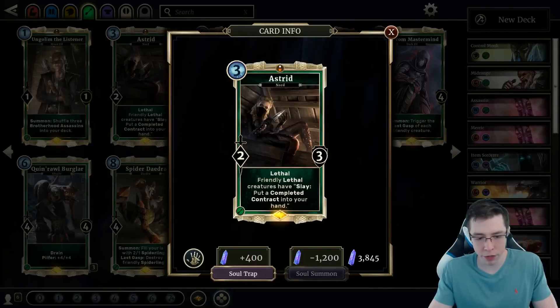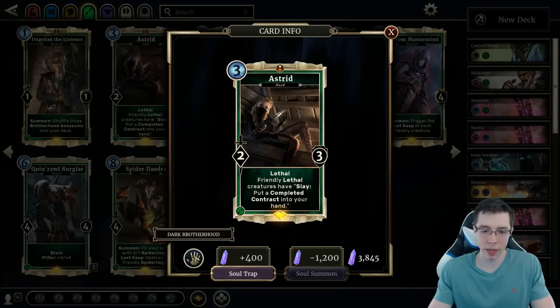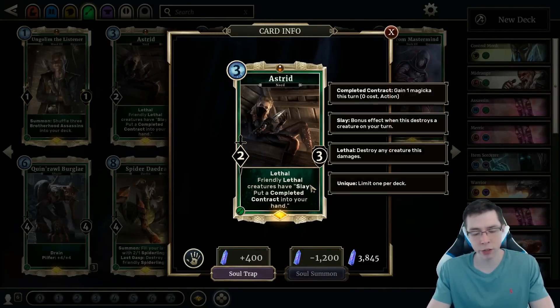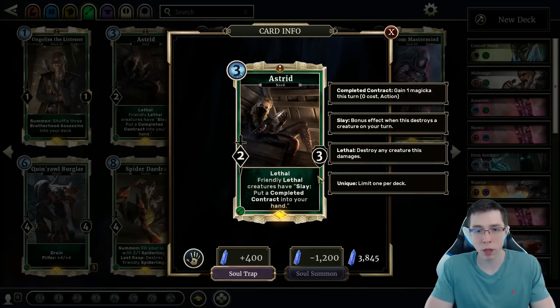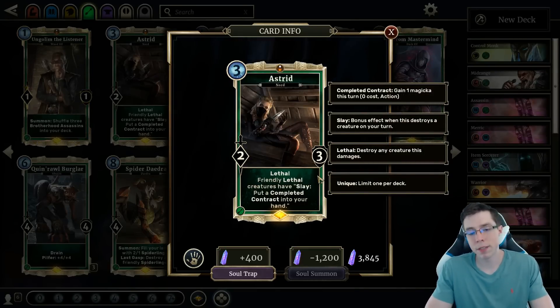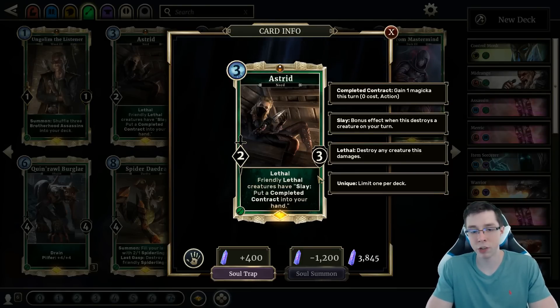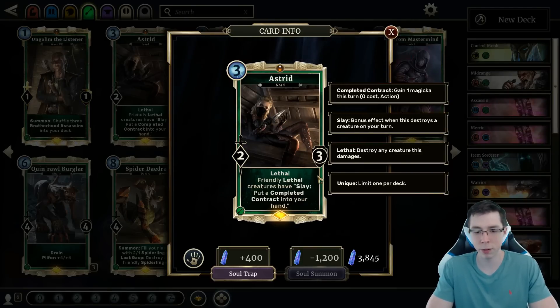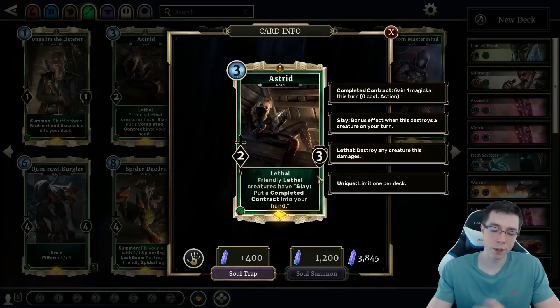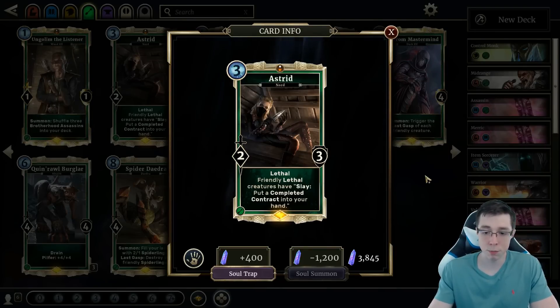Astrid is another one of those cards from the Fall of the Dark Brotherhood, which are kind of weird to talk about because you don't need to actually make them — if you get Fall of the Dark Brotherhood, you'll be getting Astrid as well. It's a card that's well-loved by a lot of deck types. You'll see her a lot in Control Monk and Ramp Scout. You won't see her in Super Aggro decks a lot, but she's a really high-value card, and if you have Fall of the Dark Brotherhood, putting her in any deck with Agility is probably fine.